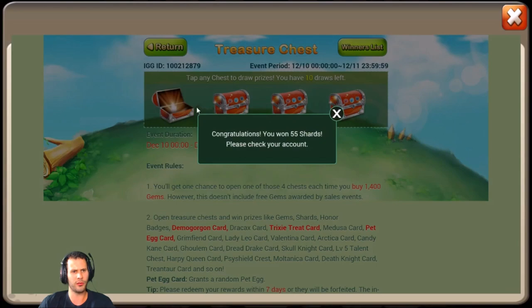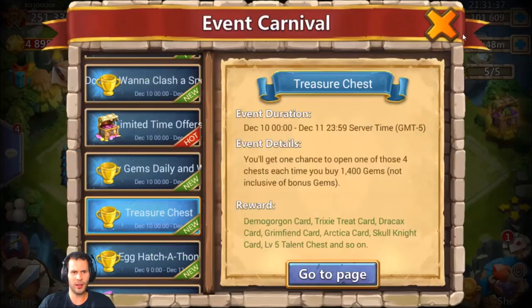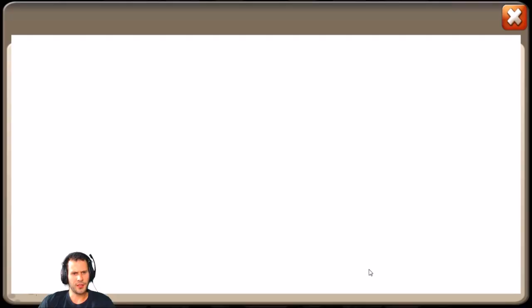Nothing but garbage so far — 200 Joe, a Grim Thing card, not bad to see a Grim Thing card although he has like 20 of them so it's not gonna be useful. Come on, put a level five talent chest or something. He could use that — a Trentar card, that's no good either.